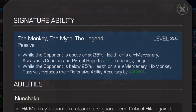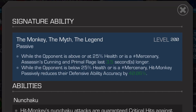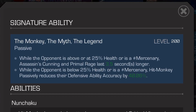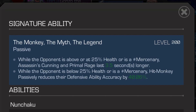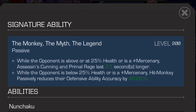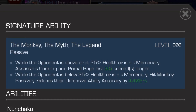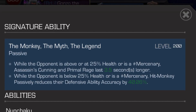Let's talk about Hit Monkey's signature ability: 'The Monkey, the Myth, and the Legend.' At six-star level 200, while the opponent is at or above 25% health or is a mercenary, assassin's cunning and primal rage last 3.5 seconds longer. While the opponent is below 25% health or is a mercenary, Hit Monkey passively reduces their defensive ability accuracy by 40.6%. If you're fighting a mercenary, this is activated the entire fight. If it's not a mercenary, you have a benefit when they're above 25% and a benefit when they're below 25% health — pretty amazing. That's all I've got for Hit Monkey. Please subscribe, hit that like button, leave a comment, and look out for my next video. Have an amazing day, peace.